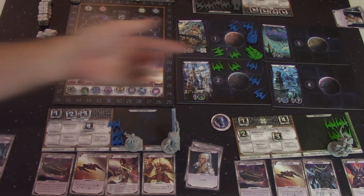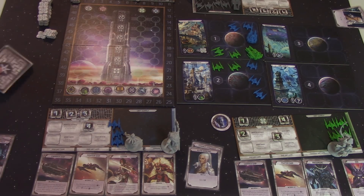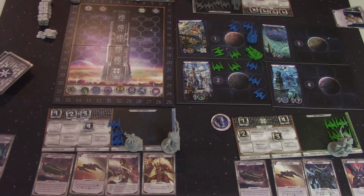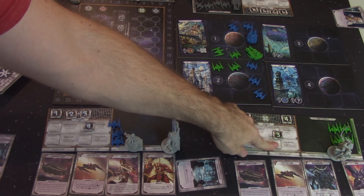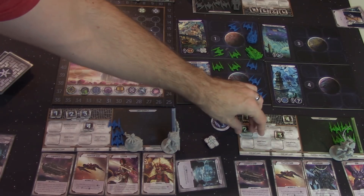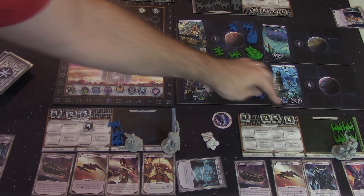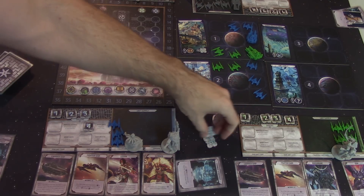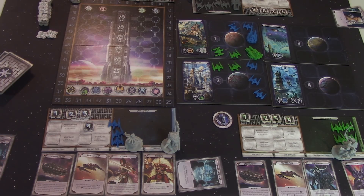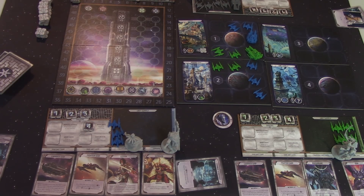The next action available is draw cards. You do have a maximum hand limit of five cards, so you may not want to draw too many cards right away. And the last action is gain wealth, which lets you gain up to X wealth tokens. Anytime you do play an order, you can spend wealth to boost the value up. So if you only have your one order token left but need to move units, you can spend four wealth with your one and increase it up to five, allowing you to move five units.